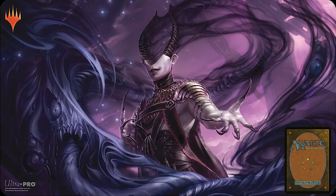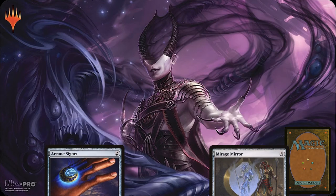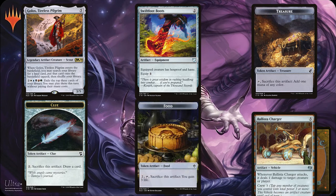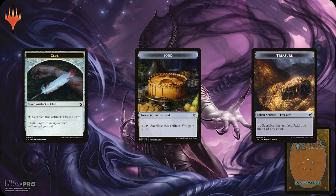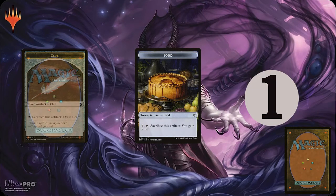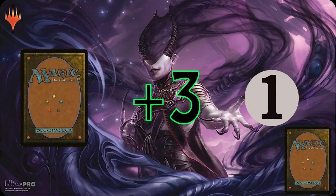Now we're going to look at artifacts. Artifacts usually only cost colorless mana, and you can do anything from generate mana to copying a creature. There are several artifact subtypes: artifact creatures, equipment, treasures, clues, food, and vehicles. Treasures can be tapped and sacrificed to generate one mana of any color. Clues can draw you a card for sacrificing them and paying two mana. And you can pay two, tap, and sacrifice a food artifact to gain three life.